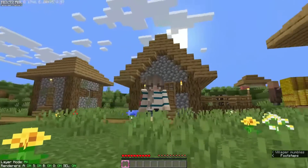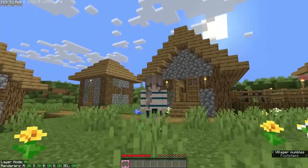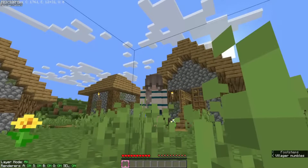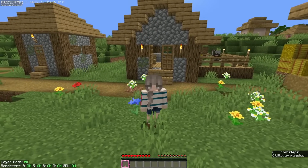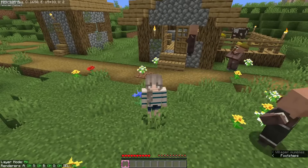A few things that I do for my villager breeders: you want to have food, a little tiny farm area inside of the villager breeder, also beds — preferably one extra bed than the amount of villagers you have in the actual breeder. That's pretty much it. So let's get started.